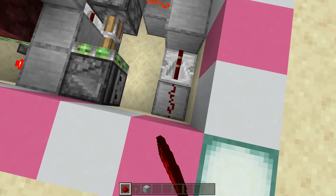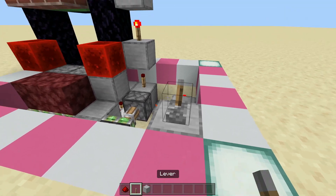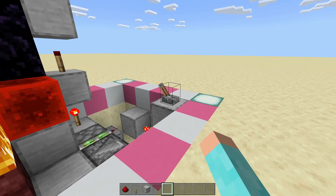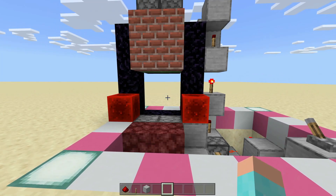Replace redstone dust here, block, and then a lever. Let's see if this works. Click it — turn on and close. Turn it off, fire should go away and it should open. Perfect.